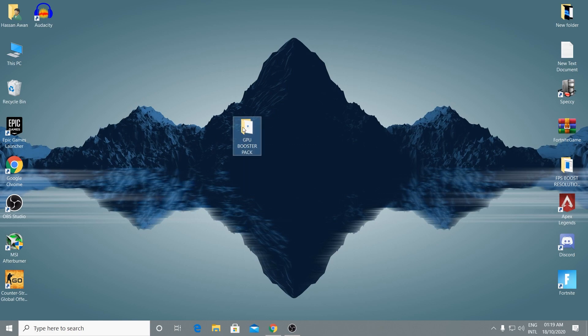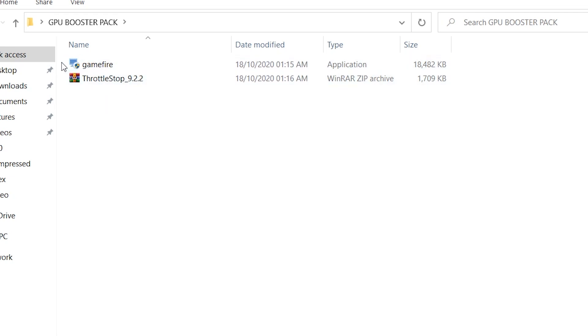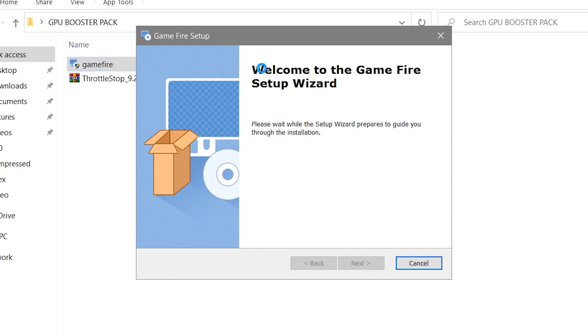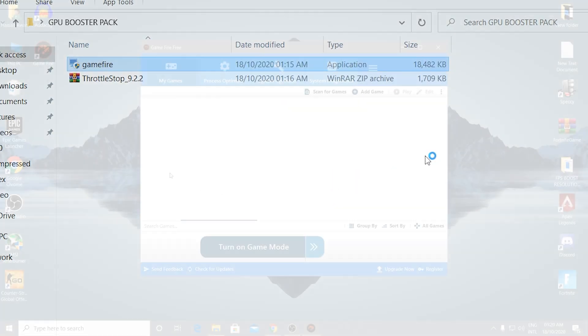After downloading the boost pack, open up the folder. There are two files: the first is GameFire game booster and the second is Throttle Stop — one is for your GPU and one is for your PC. Double-click and install the GameFire software. It will check for updates. After installing, uncheck 'View game file release notes,' leave the checkmark on 'Launch GameFire,' and click Finish.